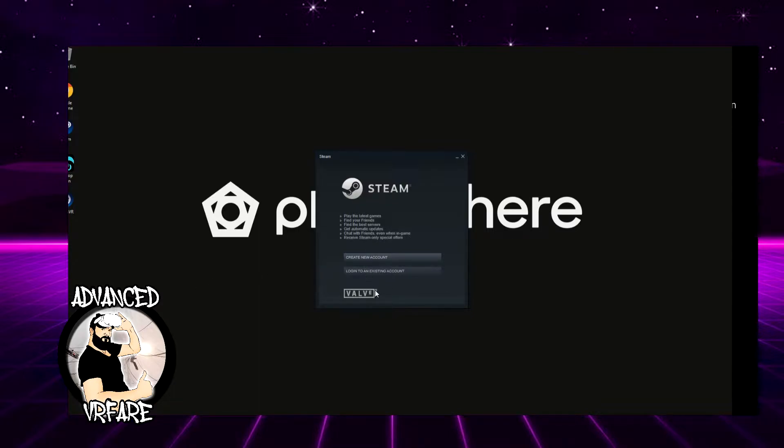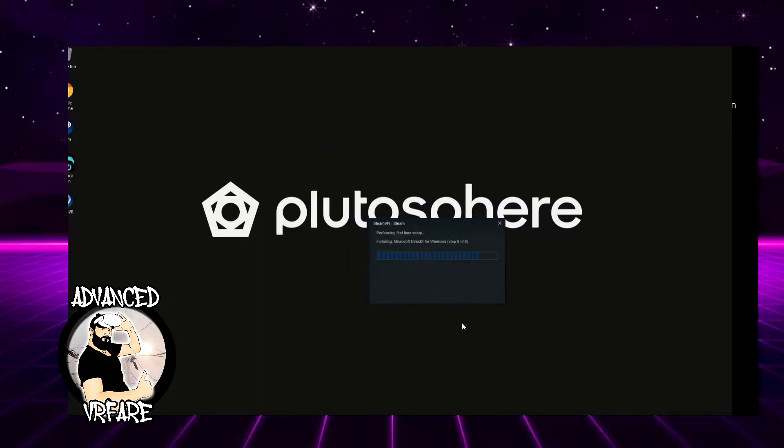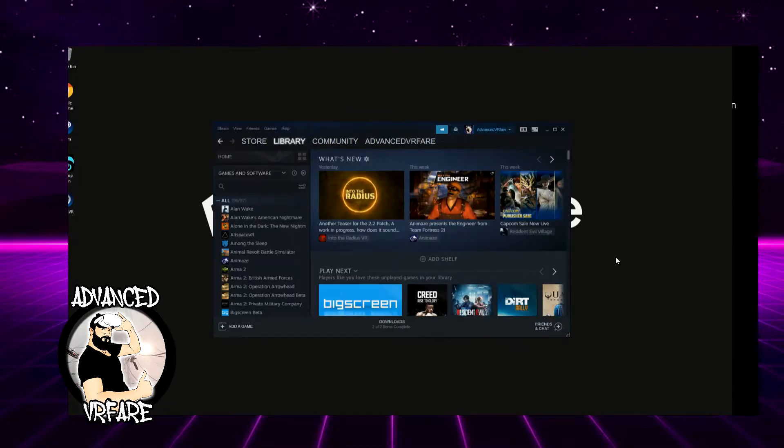When the panel opens, it immediately shows you the Steam login screen. When you run Steam for the first time, it will go through all the initial setup steps, like the first Steam configuration and the DirectX installation, just like on a PC — because after all, the server is a PC located somewhere else. In the early access version, this must be done every time you access the server, because when you log out, everything you've done — all installed games and applications — is deleted. So every time you reconnect, you have to repeat all the steps from the beginning, including reinstalling your games.